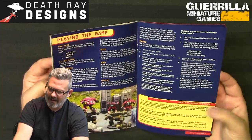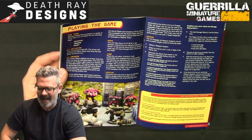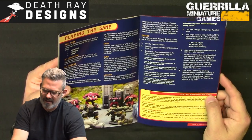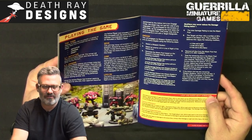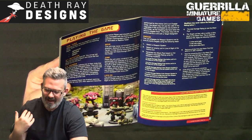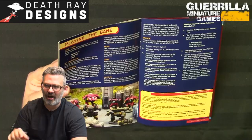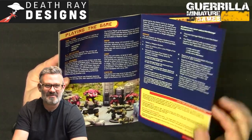Light spam was a thing we noticed in playtesting — activation control can become very powerful. So lights have Fragile Internals: whenever you take a point of structure damage, roll a die and on a five-plus take an additional point (which doesn't trigger further Fragile Internals). Ultra-heavies conversely get to roll a D6 for each structure point taken — on a five-plus, ignore it. This differentiates low and high-end HEVs beyond just their armor and structure dice values.